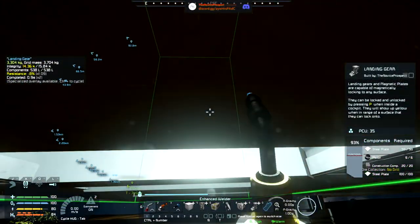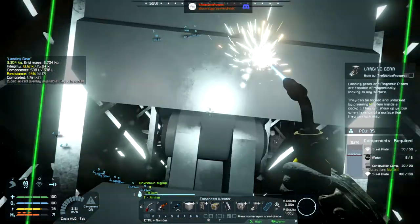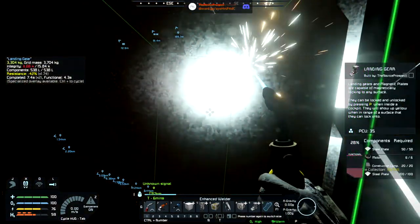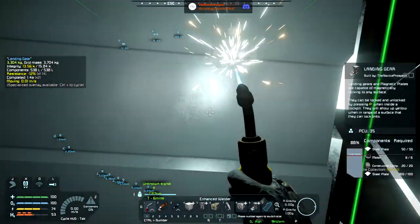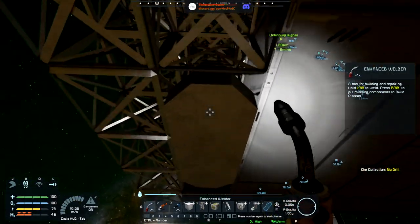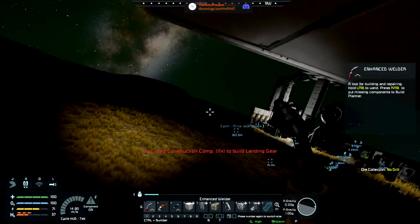Let me go and weld this stuff up, get the pistons in order. I'd like to confirm this part is working before going further. If we have this working, we need to feed it energy — and ideally not from the base. I'll put one wind turbine on it, but I'll also try to arrange for solar — I want a hybrid solution.